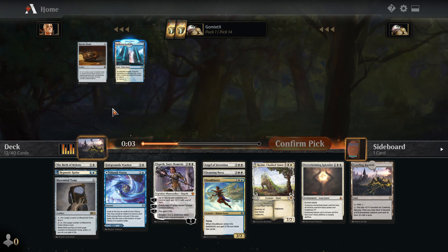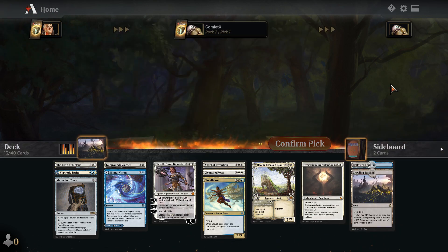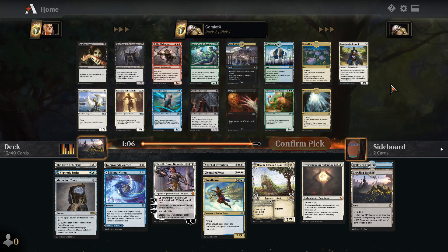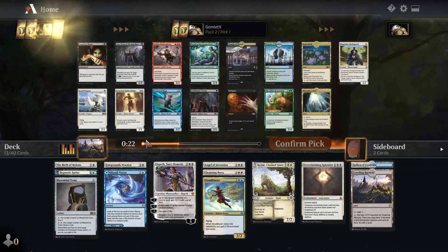Ratchet Bomb and Hallowed Fountain are both cards that work great in a controlling deck. I'm going to take the Hallowed Fountain here. I don't know how often my opponent's going to be playing a ton of tokens. Ratchet Bomb is a card I would definitely take if I were playing best two out of three cube, but in just the best of one games, I don't know how often it's going to be great. If I'm just playing against an aggressive Gruul deck, they're much more likely to just curve out — one drop, two drop, three drop — in which case Ratchet Bomb is likely to only kill one or two things. Ratchet Bomb is definitely better in the sideboard because it's at its best when your opponent is playing a ton of tokens.